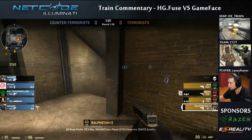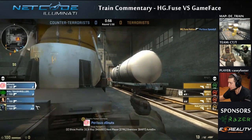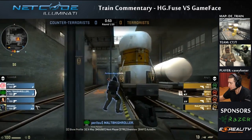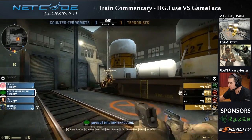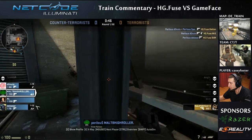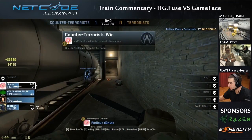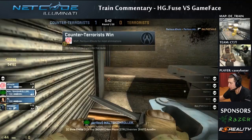A guy throws a nade up the ramp, they get a pick inside. The problem is now they're just bombing flashes into the guys coming down the stairs and the ramp with everybody rotated inside. The round is over — it's a pistol round, meaning the terrorists have a massive advantage with their Glocks over the CTs. The round is over with 42 seconds left. That's the first mistake.